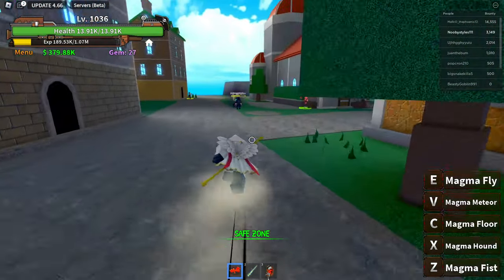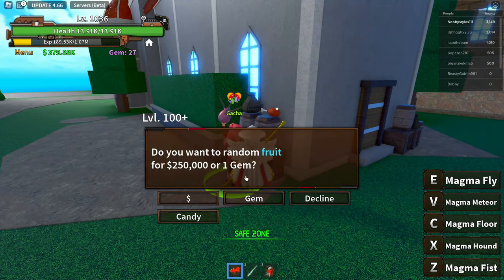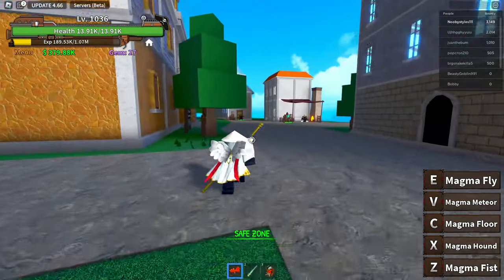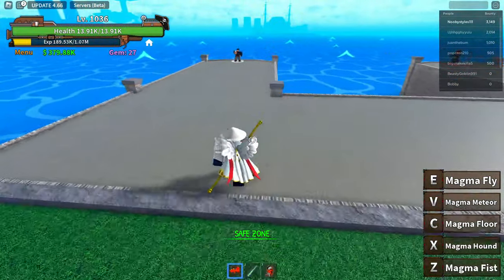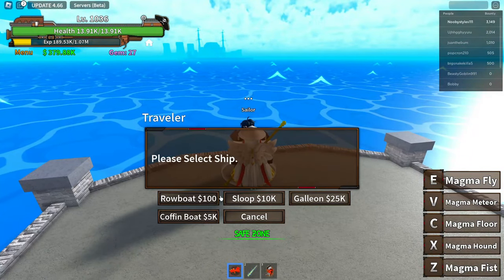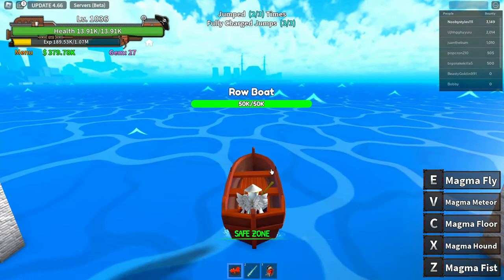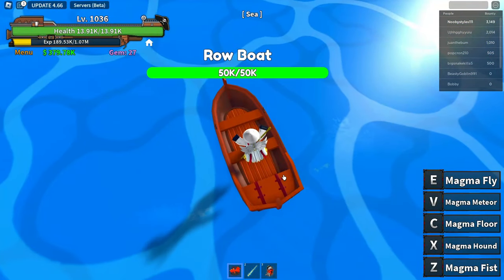Now go over to any NPC again — even the Gacha counts — and click Decline. After that, go over to the boat you got. My boat isn't here so I'll get another one. Go ahead and sit on your boat and drive it a little bit.